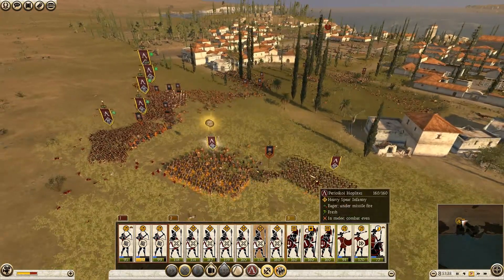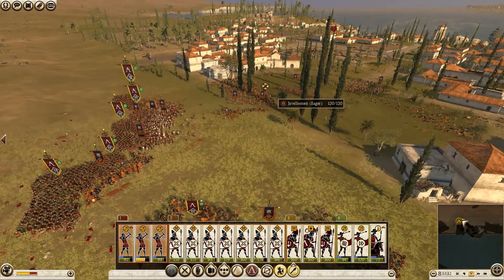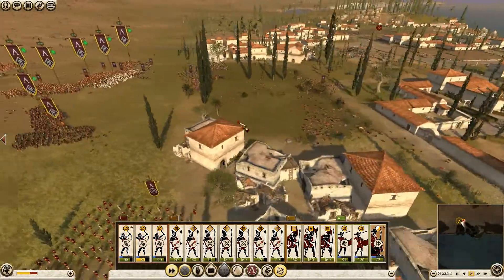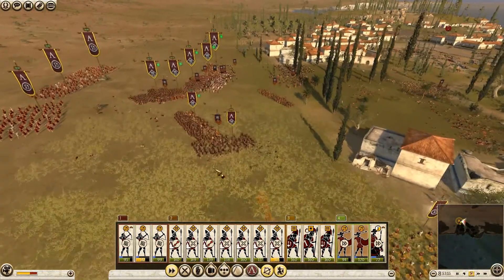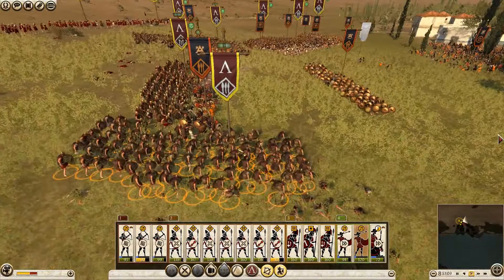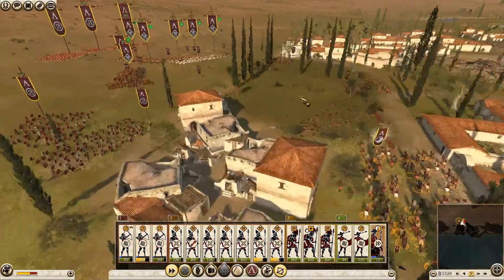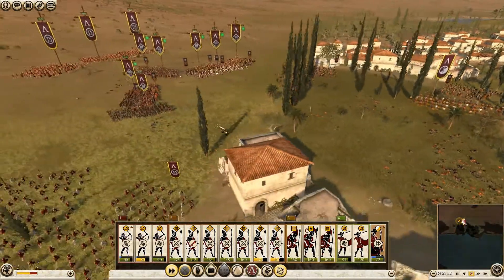Let's try to shoot at the enemy javelin men and skirmishers. While I still have cavalry I can send them to flank the enemy and get rid of their skirmishers. The most effective use of javelin men is shooting at the backs of the enemy where they are vulnerable. You can see we have two types of archers — simple archers and marine archers.